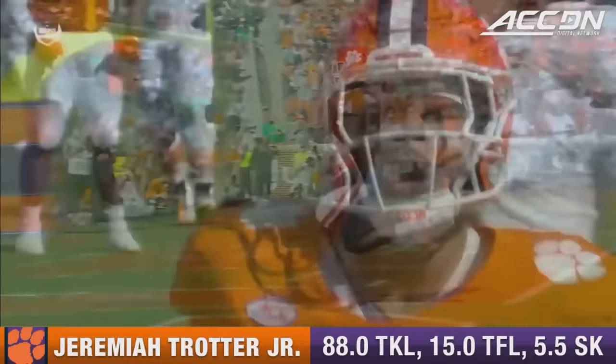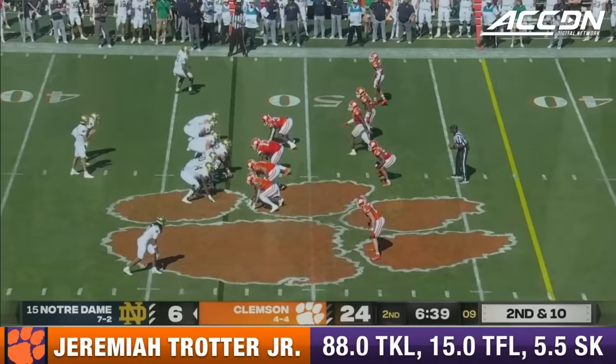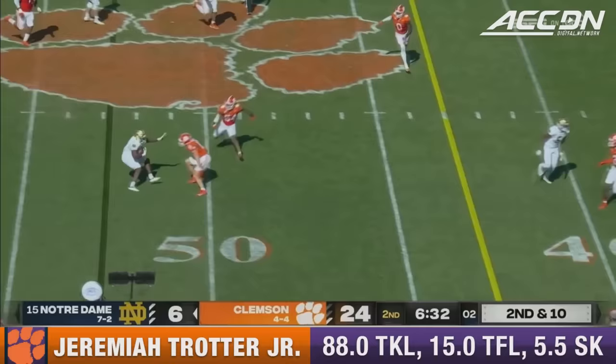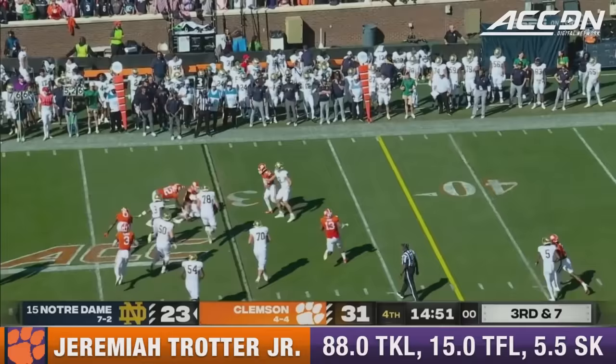Jeremiah Trotter, the son of the four-time Pro Bowler, on second and ten near midfield. Hartman takes the check-down to Estame and he's stuck just shy of the 50. Trotter there with Wade. They rush five. Hartman flushed. Hartman back to the line — and that's it. Run down by Jeremiah Trotter.